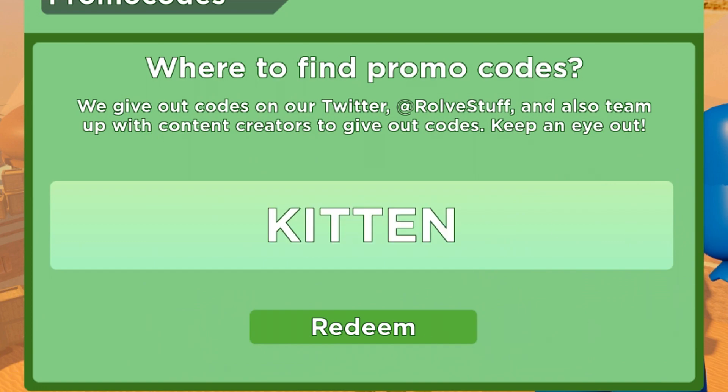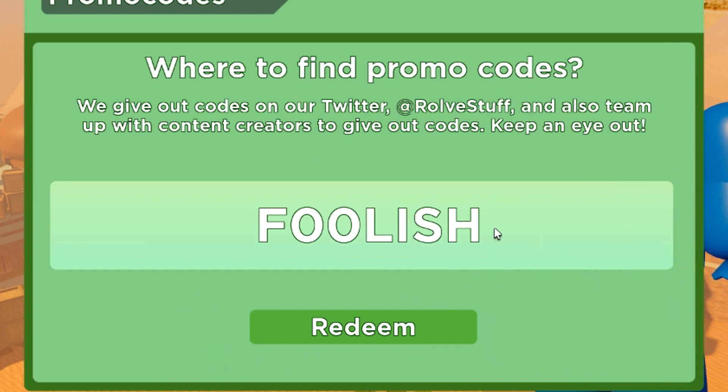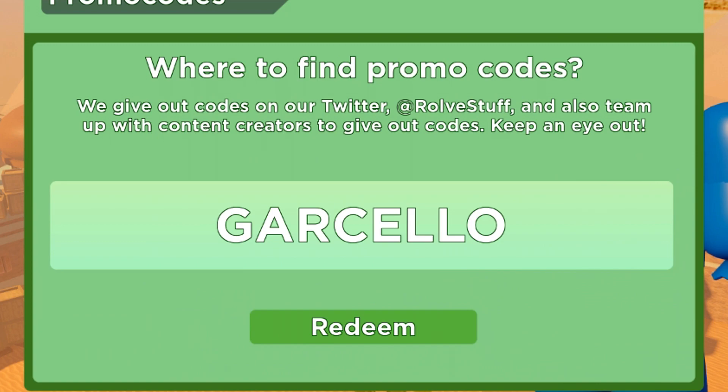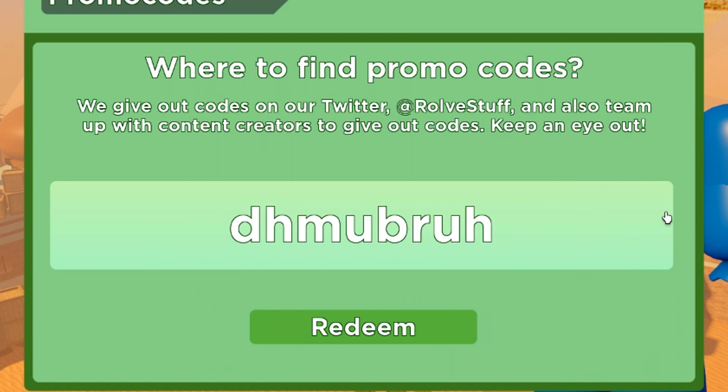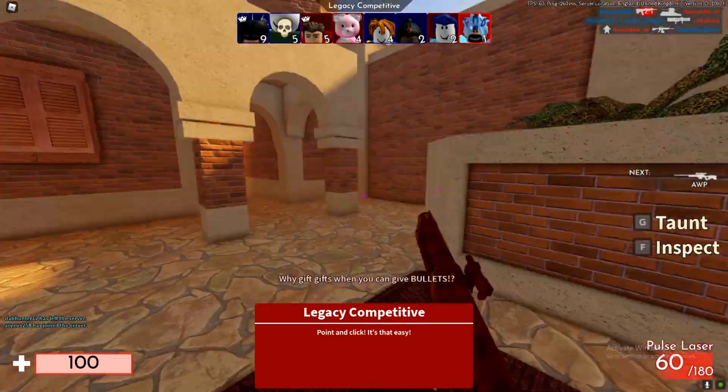We got the code Flamingo, the code John, the code Kitten, the code Pet, the code Anna, the code Foolish, the code CB Rocks, the code Polk, and the code Never Broken. Enter that in. We now got the code Garcello, and then the code DHM Hubra.